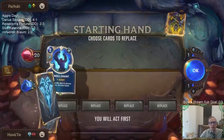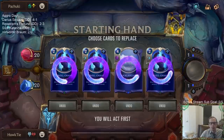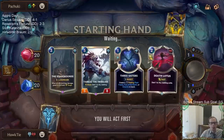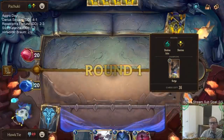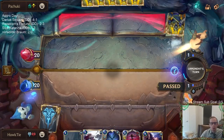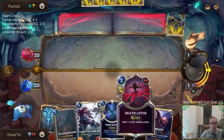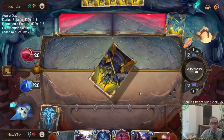We got some Shadow Isles. Shadow Isles can kill stuff. I'm gonna send this all back and look for Scargrounds. Nasus - this could go a couple of ways. This could be a more controlly type deck or a very aggressive deck. If it's the very aggressive deck, Death Lotus can be good against Blighted Caretakers and stuff like that.